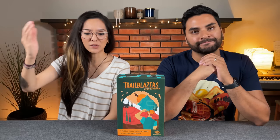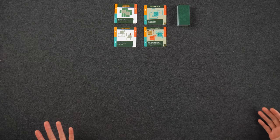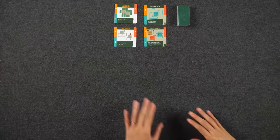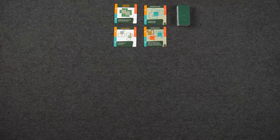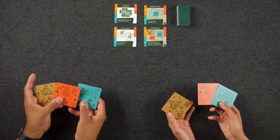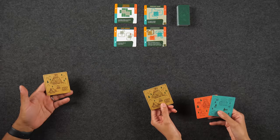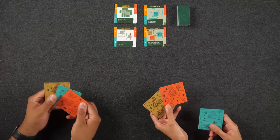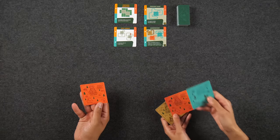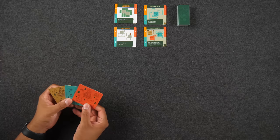We're all set up here for our two-player game of Trailblazers — welcome to the beginning of the trail! It's a blank canvas right now, but it's going to expand. In this game, we're going to be building out a variety of different trails. Each player has three camp cards, all identical, in three different colors representing three different modes of transportation: the brown hiking gear shop, the reddish bike shack, and the blue kayak corner — so kayaking, biking, and hiking.